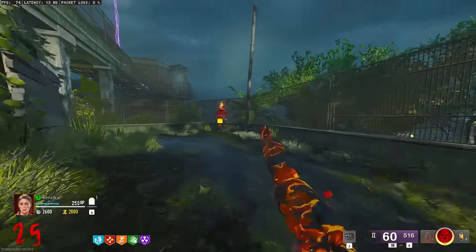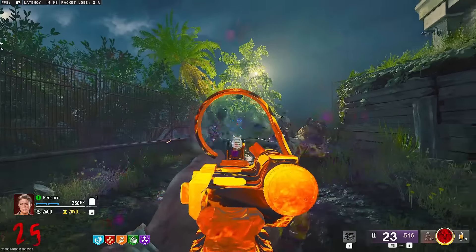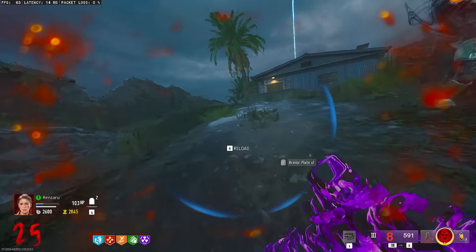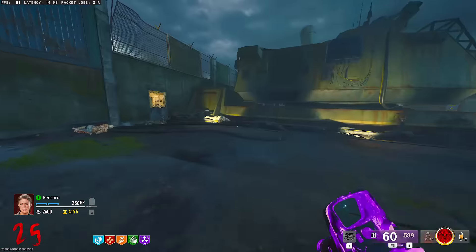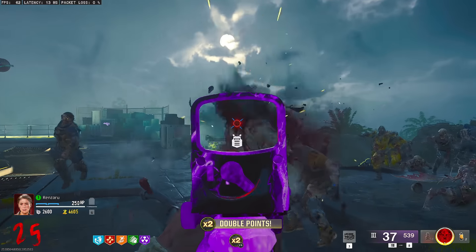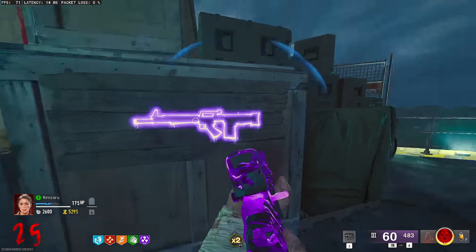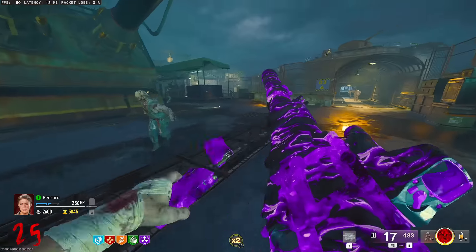That's Terminus Island — round 26. Genuinely kind of impressive. The weapons I had weren't bad by any means, but they also weren't great. Hopefully in our next map, Liberty Falls, things will go a little bit more brightly. I'm also curious how much XP I got from that game. I was level 19 going in and finished at level 23. With Terminus done, let's move on to Liberty Falls.